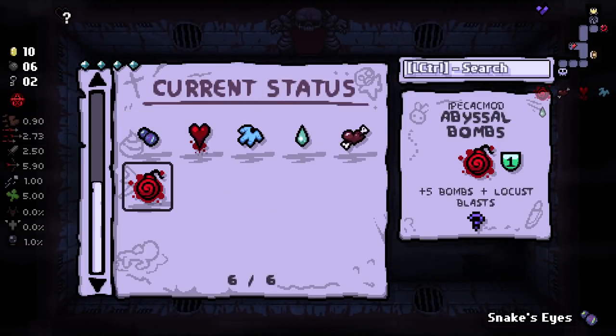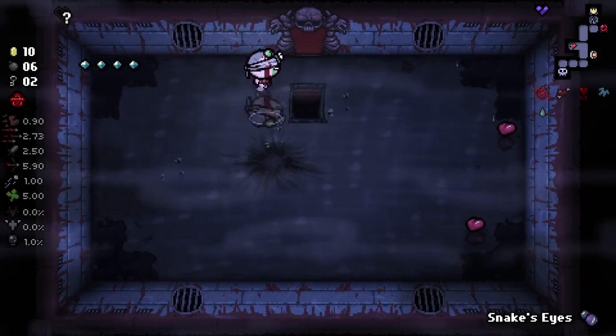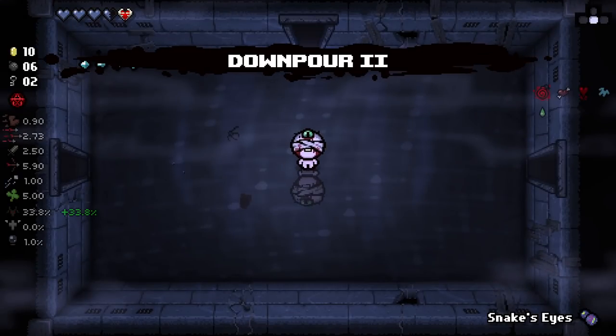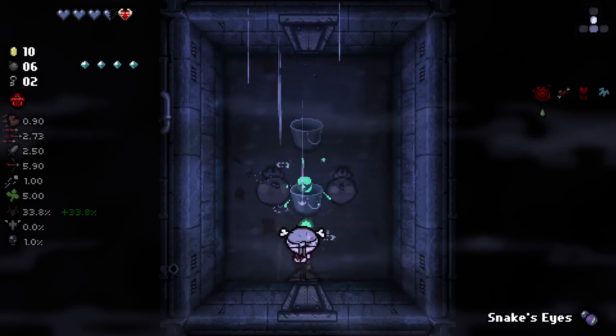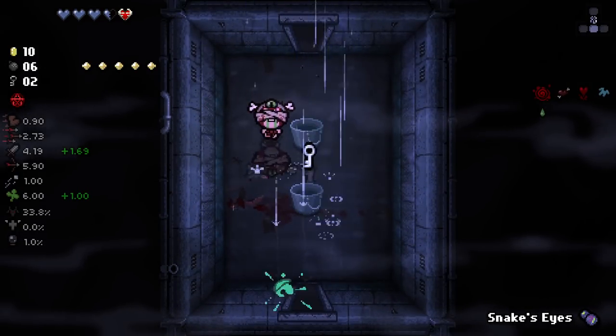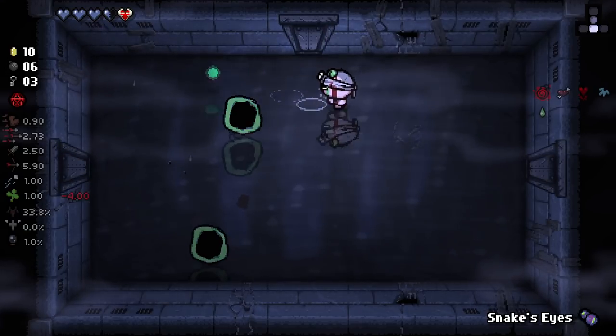This is from Ipecac — this is a new one from Ipecac. Cool. I think that could be pretty damn useful actually. Having the ability to spawn some locusts with bombs is pretty powerful, especially if you get like the explosive locusts, things like that. Also, just plus five bombs is pretty darn useful for us right now. I'm going to use the default room here.